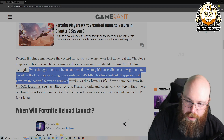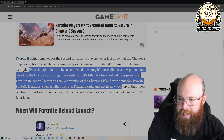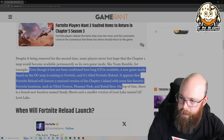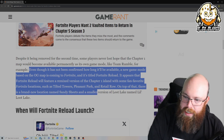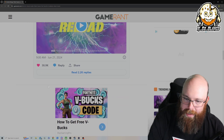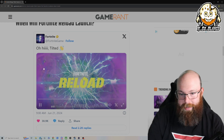It appears that Fortnite Reloaded will feature a remixed version of Chapter 1's island with some fan-favorite locations such as Tilted, Pleasant, and Retail. Retail! I do love Retail. On top of that, there's a brand new location named Sandy Sheets and a smaller version of Loot Lake named Little Loot Lake. Here is the trailer — we're going to mute this because we'll get striked. It didn't really show much; it just shows a rift, new map, new mode, Tilted Towers, Loot Lake.